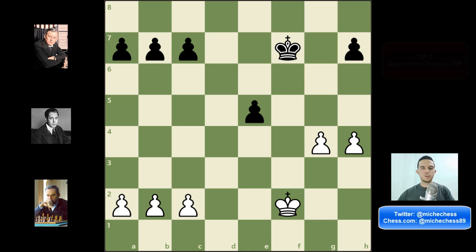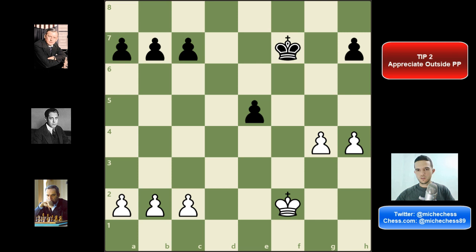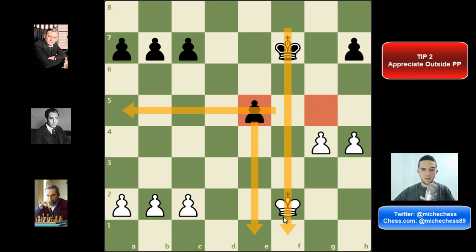The second tip to play better in chess endgames is: appreciate outside passed pawns. First we need to understand what an outside passed pawn is — it's a pawn that is separated from the rest of the pawns. For example, in this position white can create an outside passed pawn on the king side, maybe on the g-file, and this is going to be a passed pawn away from the rest of the pawns. Usually the player with the outside passed pawn in the endgame has very good possibilities to win — it's a factor that can help you win.